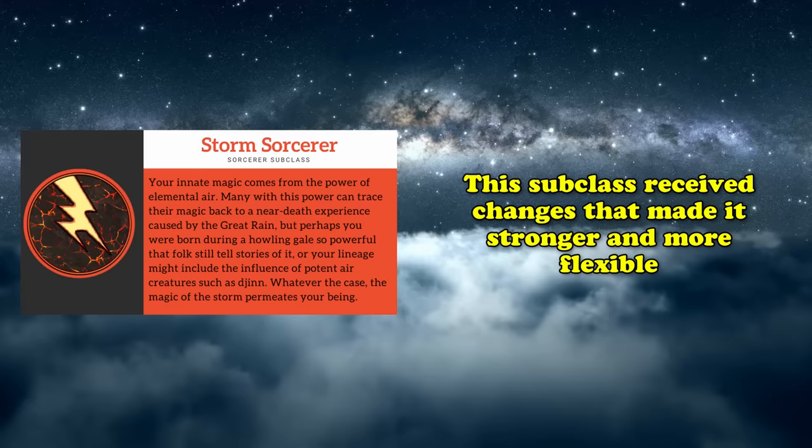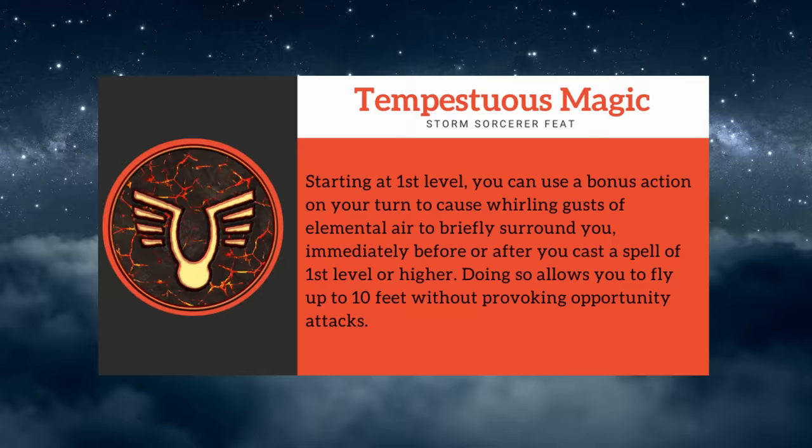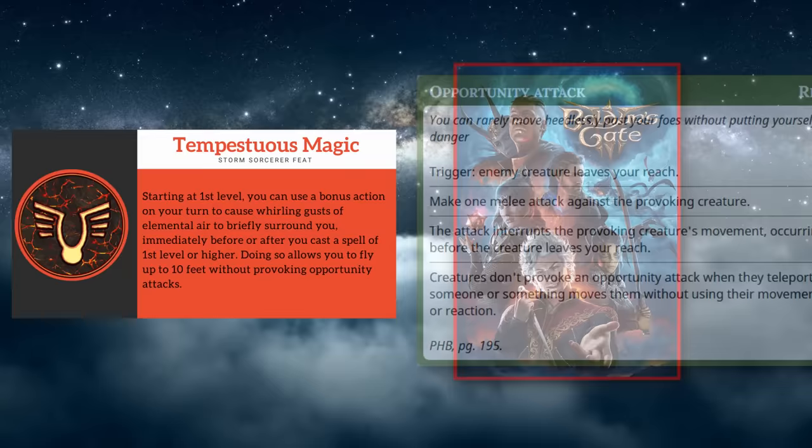At number 10, we have the Storm Sorcerer subclass. This subclass received a few notable changes that not only make it a lot stronger, but also allow it to be more flexible than ever before. The first major change is to the subclass's first level ability, Tempestuous Magic, which normally allows you to fly up to 10 feet until the end of your turn as a bonus action while being immune to opportunity attacks, but only before or after you cast a spell of first level or higher. In Baldur's Gate 3, however, this ability was buffed in two ways.